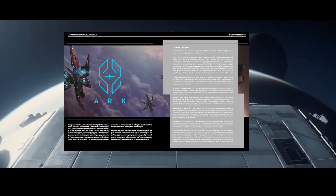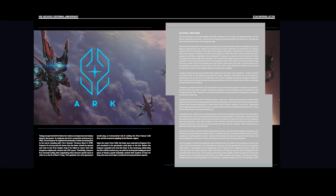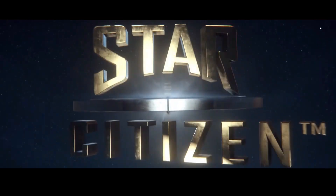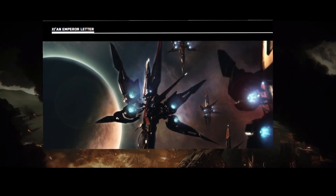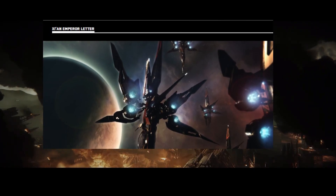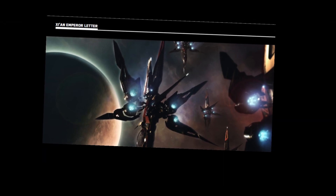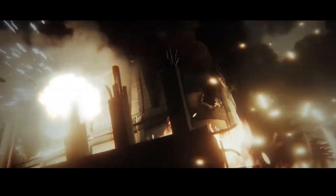For history buffs, the Ark article contains a letter from the Xi'an Emperor written to be read to the Xi'an people in case he failed to return from his diplomatic mission into UEE space. Thankfully he returned, but the letter basically encouraged the people to seek peace with the humans despite whatever might happen to him.